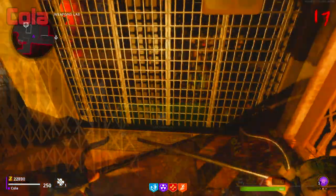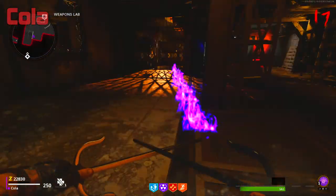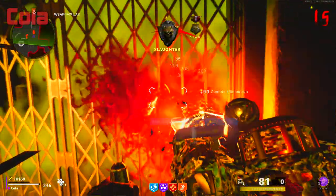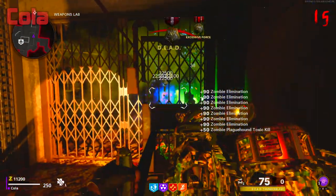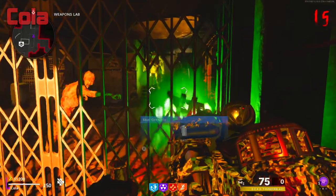You can stay here the entire game and rank up very quickly. If you want to get out, use your ether shroud or use the same method to get out, but I recommend getting everything you need before getting into the spot. Once you're in this glitch you can rank up very quickly and make it to high rounds. Hope you enjoyed the video — leave a like and subscribe for more zombie glitches, and I'll see you guys next time.